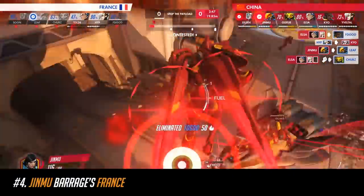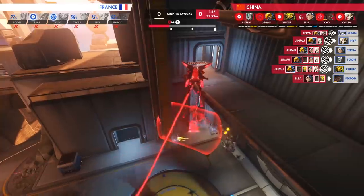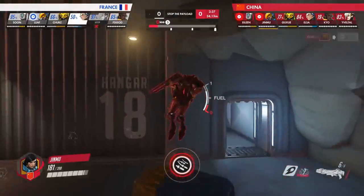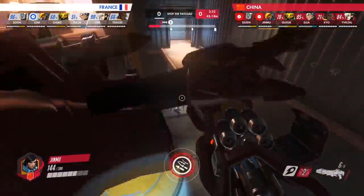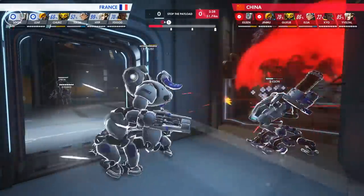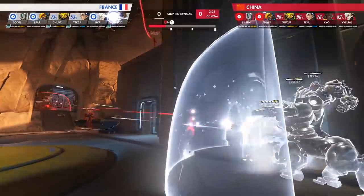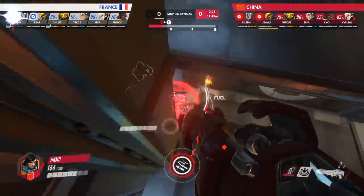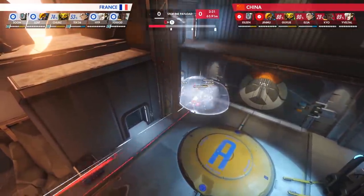At number four is China's Jinmu, who shows the destructive capabilities of a well-timed rocket barrage. The play begins with Jinmu orbiting Point A of Watchpoint Gibraltar, looking for enemies as they come out of spawn. Jinmu catches Sun's Bastion out of position, which forces FD God to deploy an early immortality field and Chubs Arisa to put down her shield. Jinmu's early poke damage has ensured that France cannot push out of the doorway safely, which sets the tone for their Point A defense.